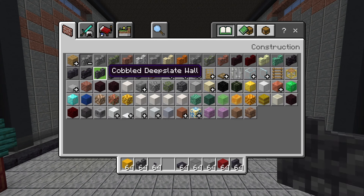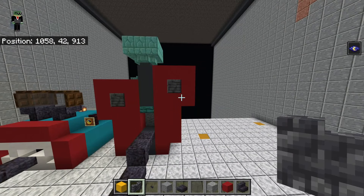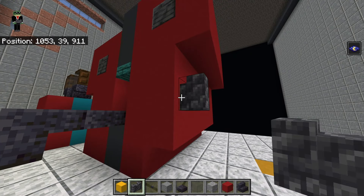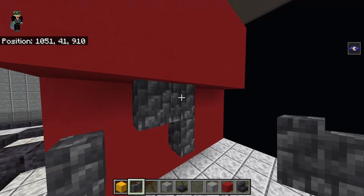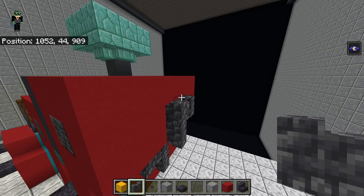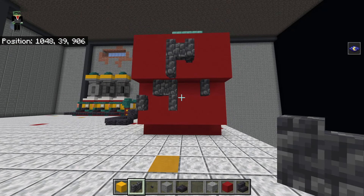Get rid of prismarine brick slabs and stairs and get out cobbled deepslate walls and stone. Off the right side, take the row of three red concrete toward the bottom. Off the right of the middle block, place a cobbled deepslate slab, go up diagonally back one, back one, down one. From the topmost block of these two, place one up diagonally right, up one, back one. From that, count back one and then down to just below this diagonal, where you place another wall.